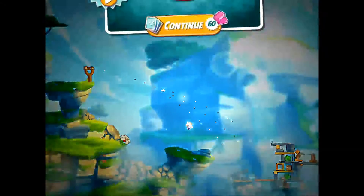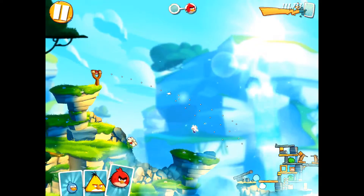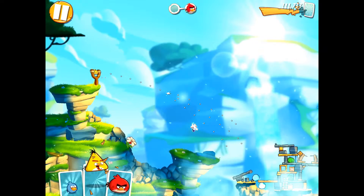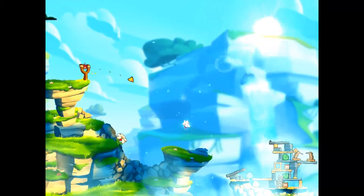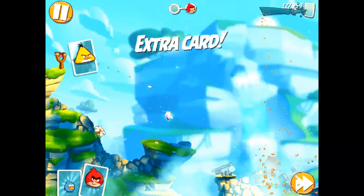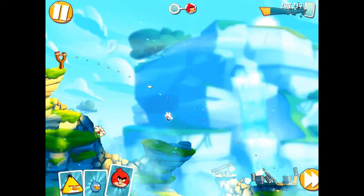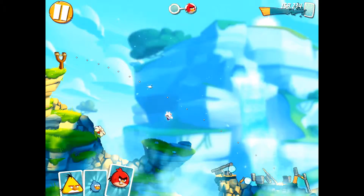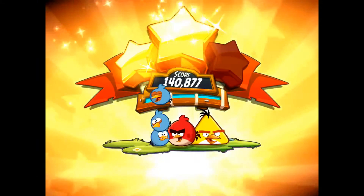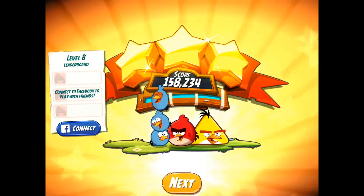As you can see I was out of cards, basically out of birds. So just for the gameplay I'm going to buy more using my gems. I'm going to use Chuck here for the wood again. See how they gave me an extra one — I'm not sure why, but I'm not going to complain. Three stars on level 8.